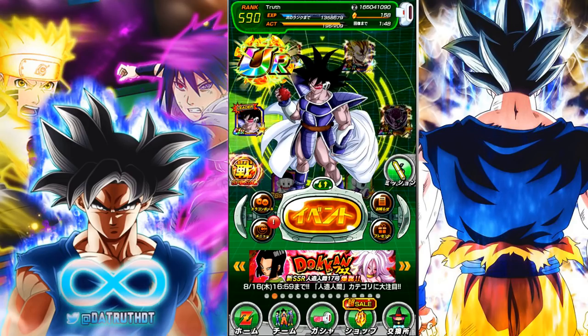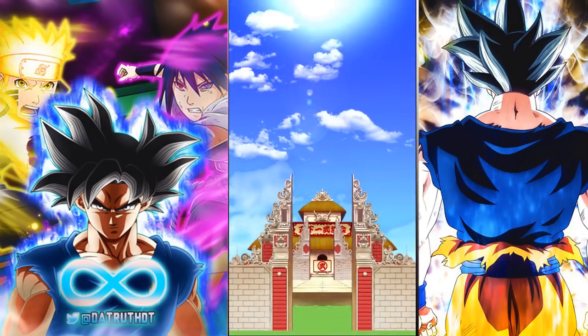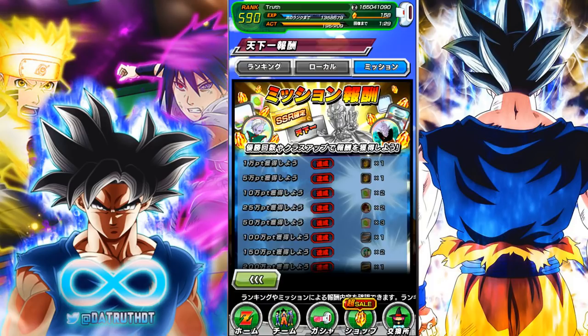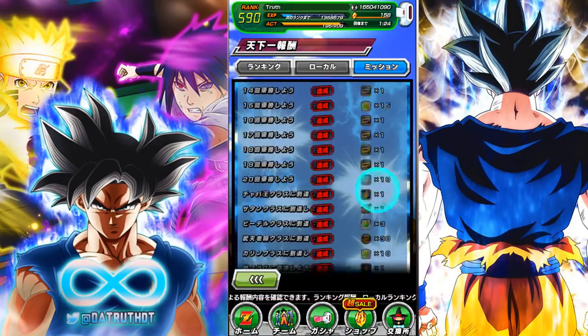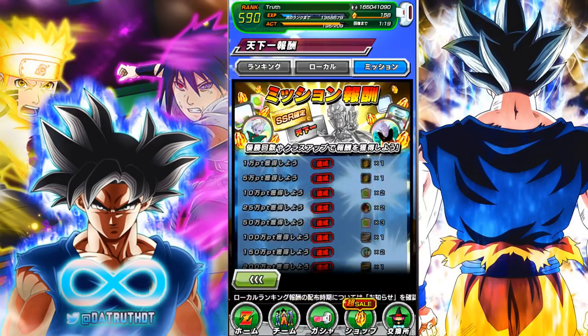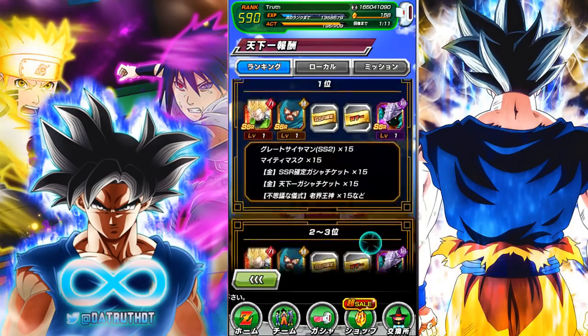It is World Tournament time, so today I'll quickly run through the World Tournament and show you the strategy I'm using. I'm aiming for top 200 this time. The rewards are pretty good — I think we're able to get an extra gold SSR ticket and an additional summon on the World Tournament banner. TN is still the local reward, nothing's changed there. It is Mighty Mask and Great Saiyaman.